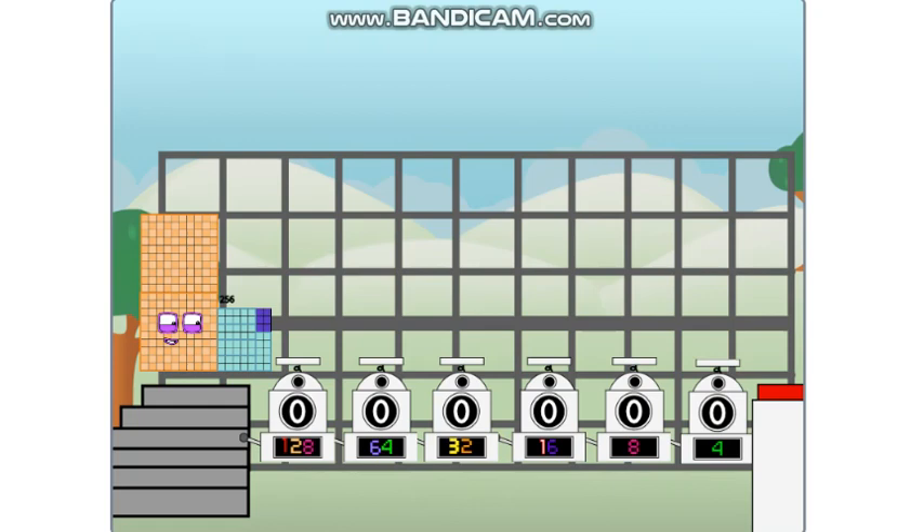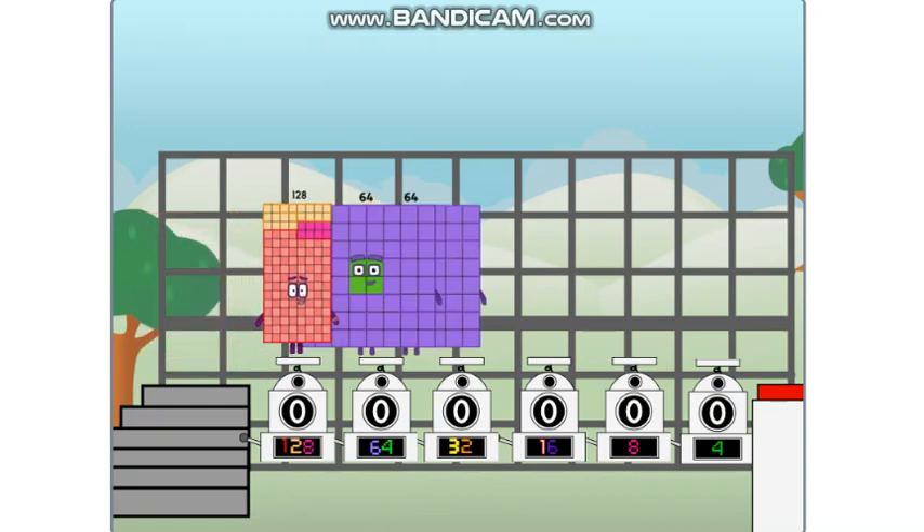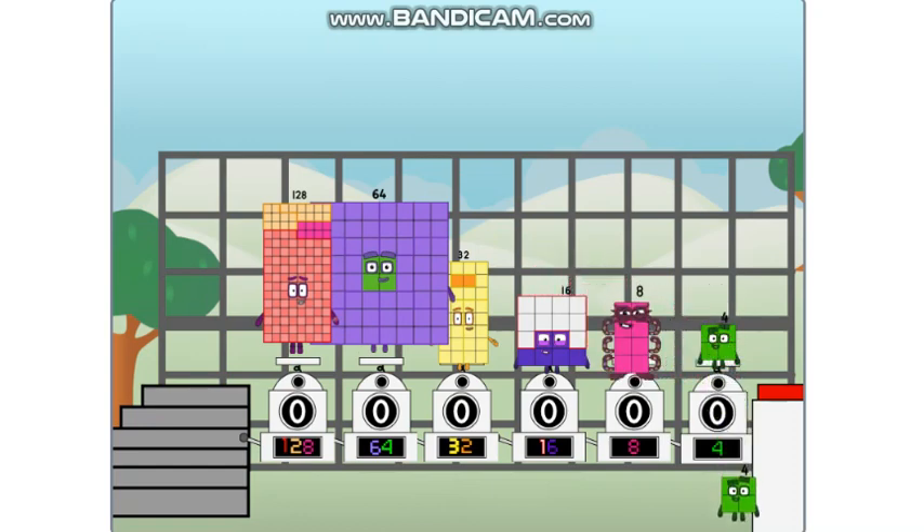Binary Boosters — using the power of doubles to send any number flying. First, I split in two: one hundred and twenty-eight, and sixty-four, and thirty-two, and sixteen, and eight, and four, and four more to press the big red button. Then you choose who's going up: one of me, none of me, one of me, one of me, none of me, one of me. And fire!